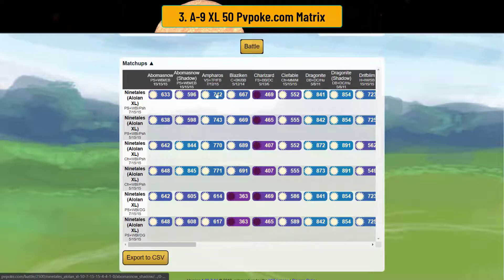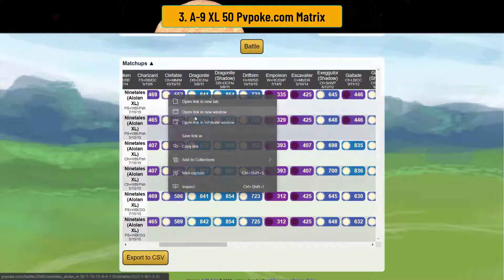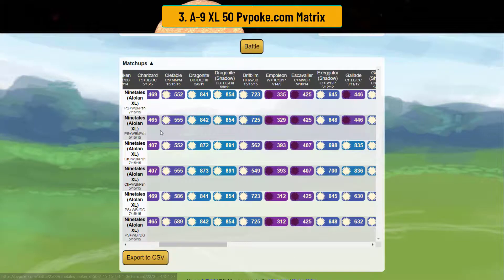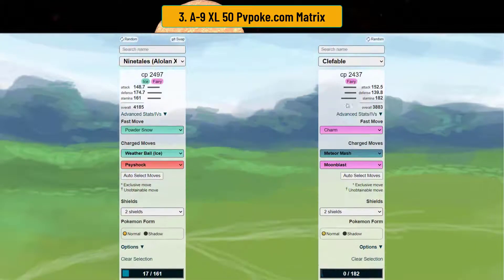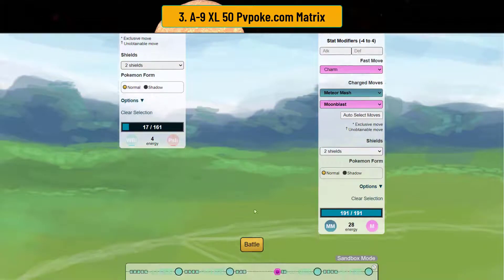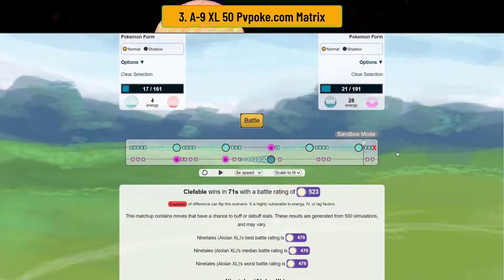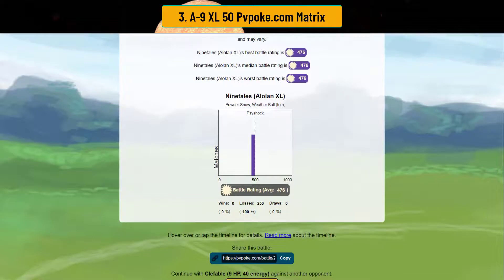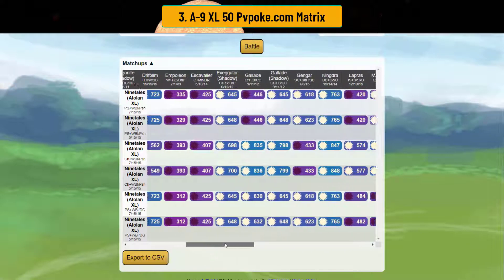Psychic shock can take out fighters, which is really nice. You're also able to take down Clefable — just go straight weather ball. At level 50 it lives with 9 HP, so it's level-dependent, but you still win the one-shield. With Alolan Ninetales you can take out Dragonite and Drizzile, basically the flyers. However, you have to watch out for steel typings.